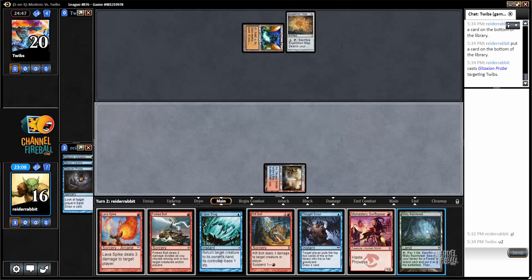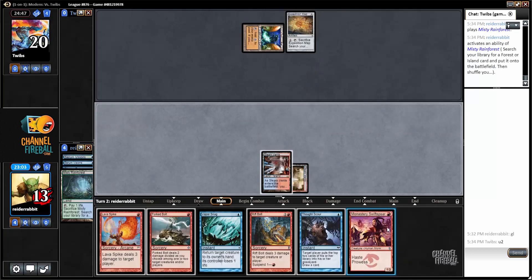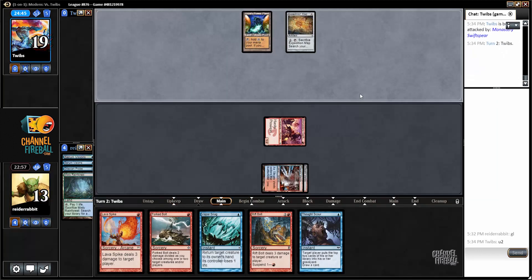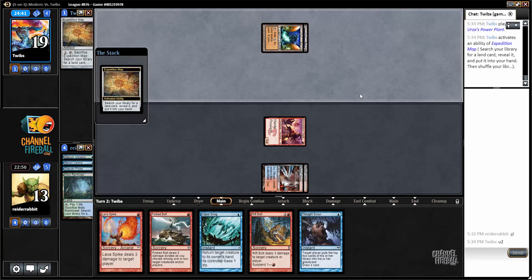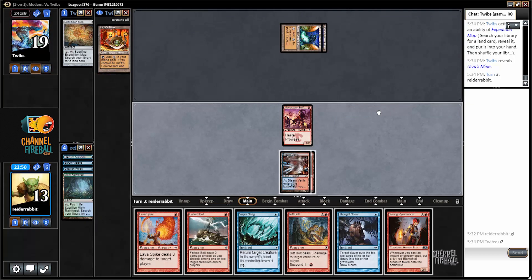No reason not to just put the Swiftspear into play — I've got to shock myself again, but against Tron life total is not going to matter that much. Urza's Mine, and now I get to start doing my thing. I could either throw a couple burn spells, maybe a Thought Scour, or play Young Pyromancer. Young Pyromancer is really going to take two turns before he starts unloading a lot of damage, and at that point I might just get all my tokens eaten by an Ugin.